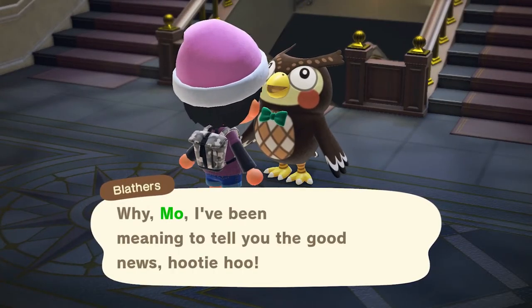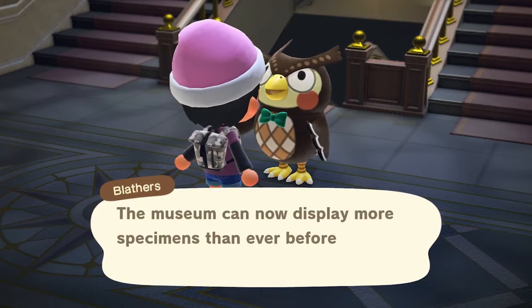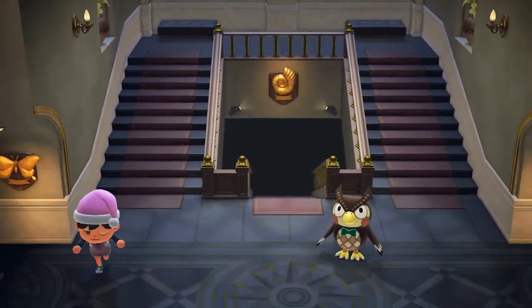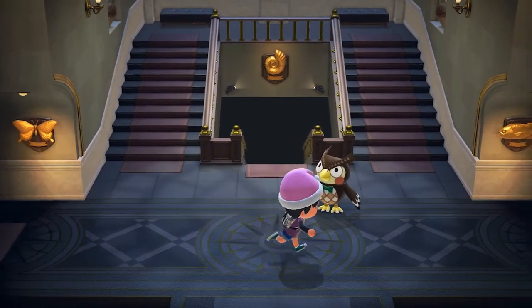Once you buy the first piece of art from Red, head to the museum where Blathers will trigger his brand new dialogue about expanding the museum in order to include an art section. You might have seen this weird and unusual pathway towards the top with nothing — that's where the doorway to the new art section will be.